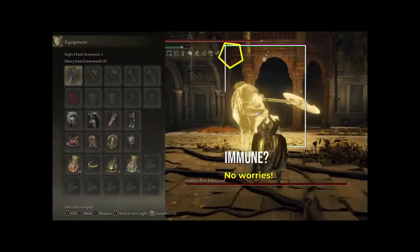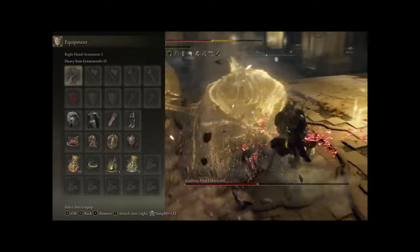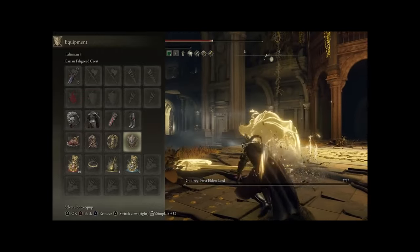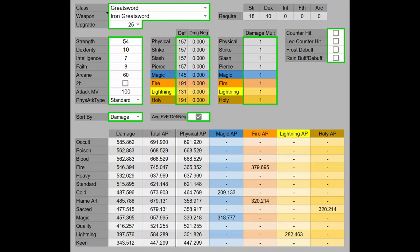I know what you're thinking — what about enemies that are immune to bleed? Well, simply try Variation 2. Change your Blood Affinity to Heavy and put the Lion's Claw Ash of War on the Iron Greatsword. Put in the Shard of Alexander to boost Lion's Claw, then put in the Carrion Filigree Crest to lower skills FP cost, and you can keep the Dagger Talisman in to boost critical attacks.